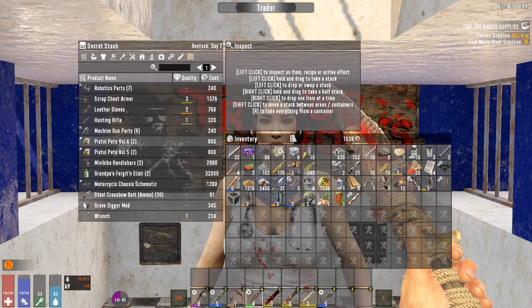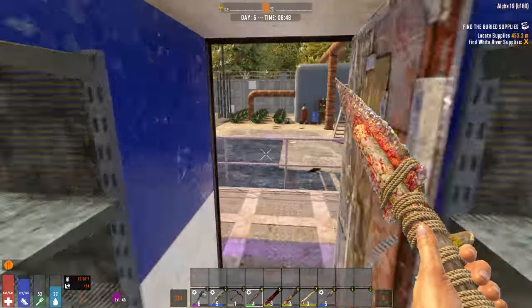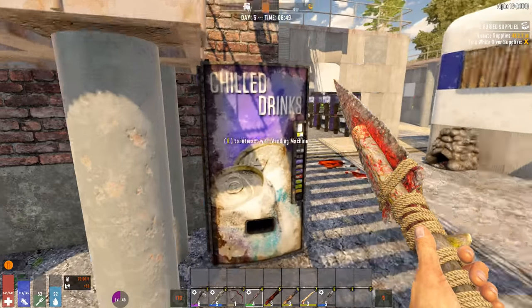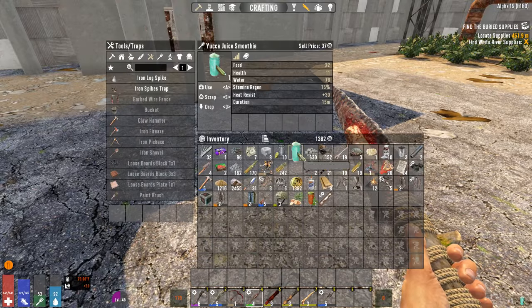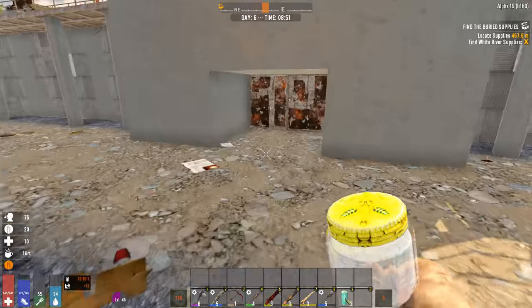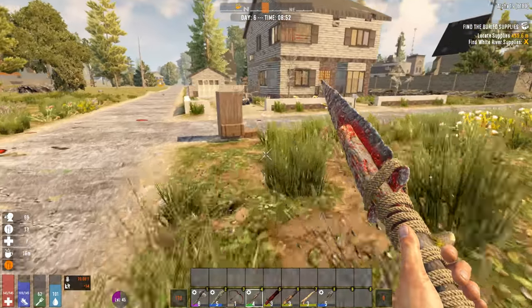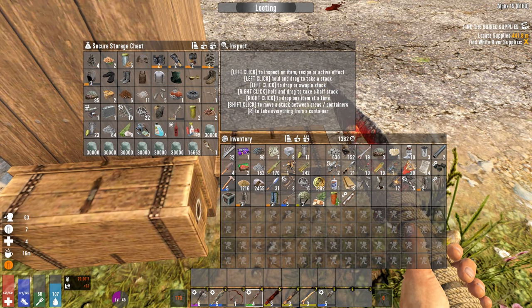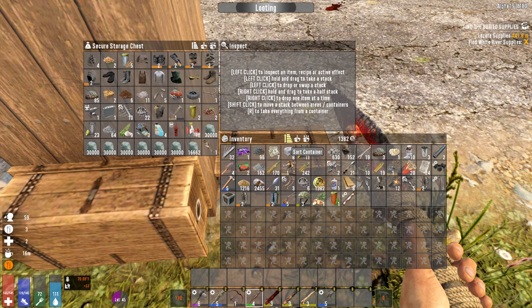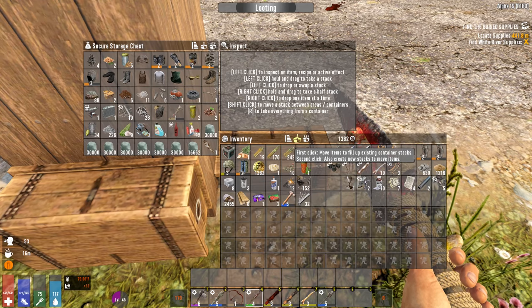Pistol Pete book — I'm not going to get that because I don't even have a pistol yet. Hey, tell your friends. I don't think there's anything in here. There's a smoothie — we'll buy the smoothie. We definitely need to go ahead and get some food. That's probably one thing I'm going to work on now. First click moves items to fill up existing containers. Well, that wasn't much.